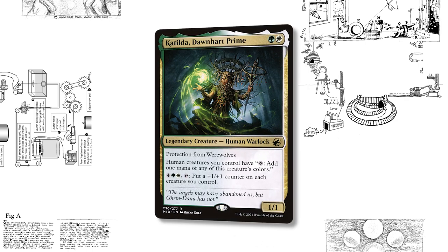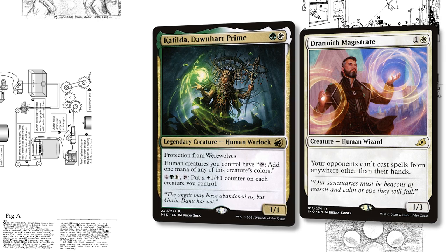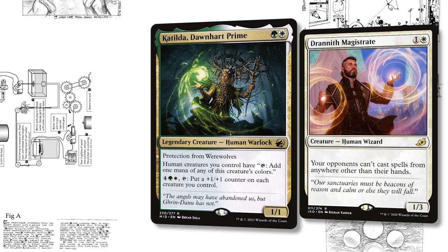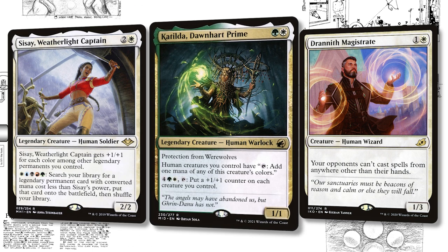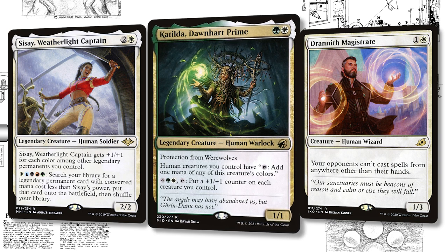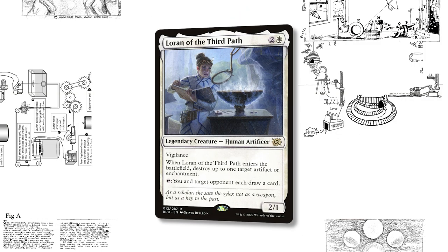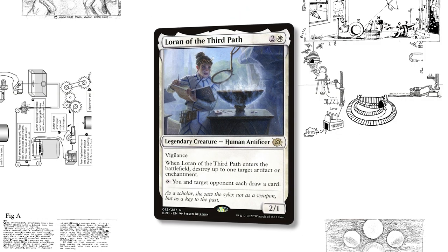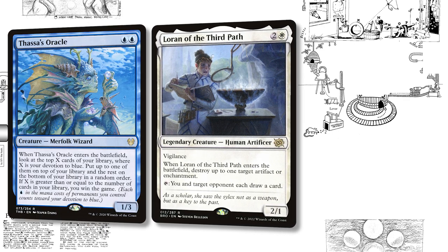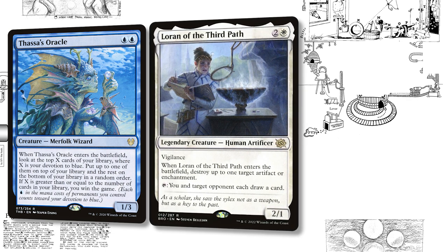I feel like Katilda is controversial. It does give you some value from things like Drannith Magistrate that aren't legendary, but can also contribute to having extra mana to cast spells. I like that it allows SysAe to tap for mana, and I've even had games that stalled out where I activated Katilda's second ability multiple times and just tried to beat people down. Loron serves double duty — it pseudo-prevents people from going for Thoracal lines because you have an instant-speed way to force them to draw, and its main use is to destroy artifacts or enchantments.